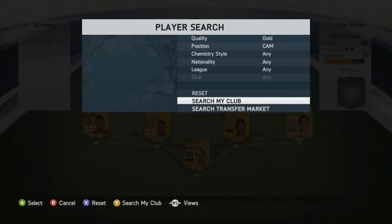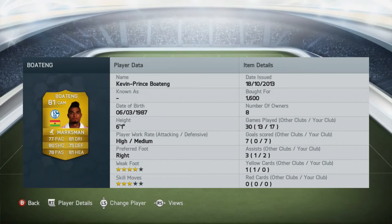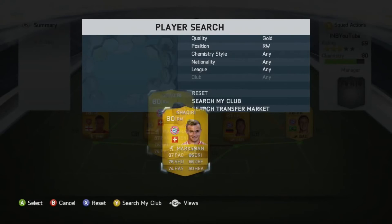At center attacking mid we've got a player who plays like Lampard — two assists and seven goals, with all stats above 75, which is just absolutely amazing. For 1600 coins you can't go wrong — in my eyes he should be worth at least 5000 coins. He's got high attacking and medium defensive work rates, which I like for a central attacking midfielder, and a couple of his goals have been driven shots from the edge of the box.